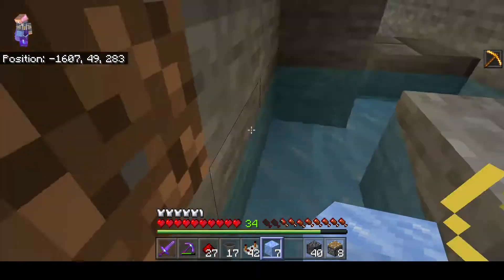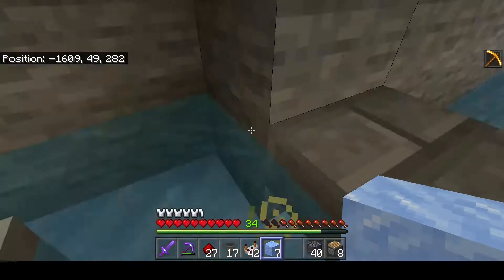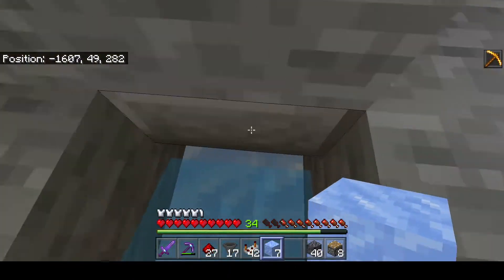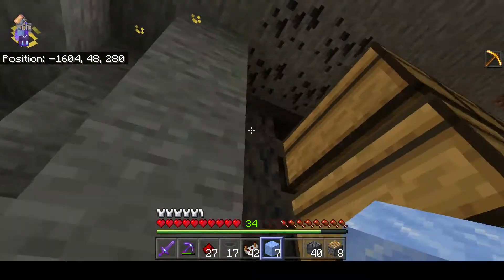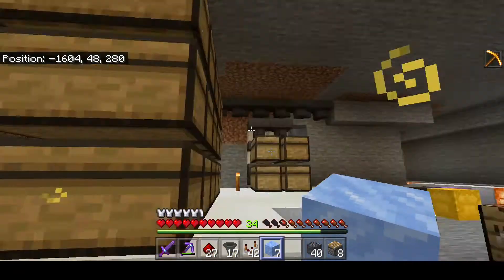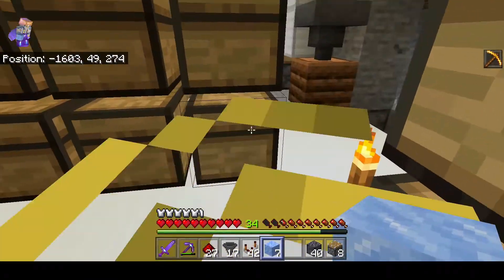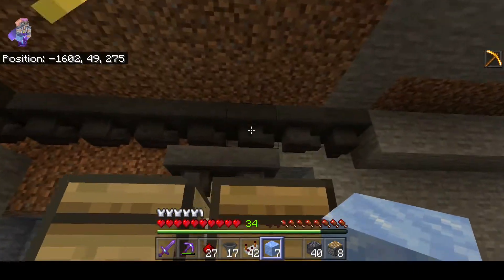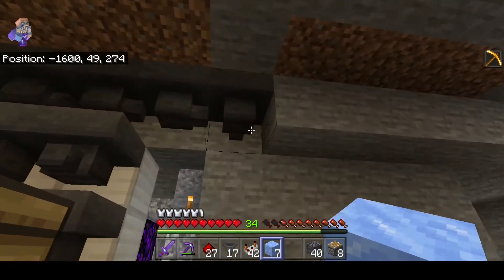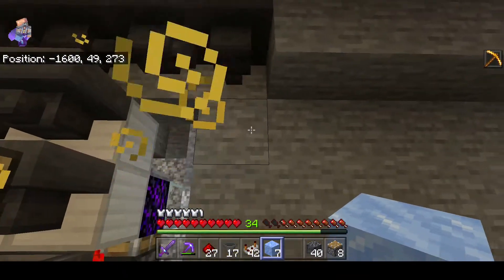Now the items come all the way from down there, come here, turn, go into there. The ice slides them in, the water elevator bumps the items up, then they get sorted. If they're iron they come in here, if they're poppies they come here. The extra poppies go in there, string comes here, bone meal will come in here. I still need to have a lava dispenser to get rid of excess items.